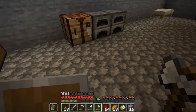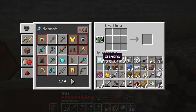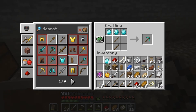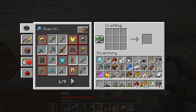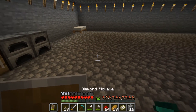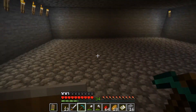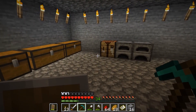It's finally time to construct the diamond pickaxe. We have a total of eight pieces of diamond. There we go — oh my word, that is so nice. It's a brilliant upgrade to my iron one, and that will allow me to mine obsidian so I can create an enchanting table.